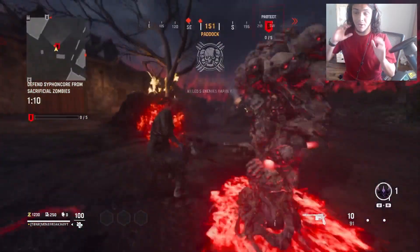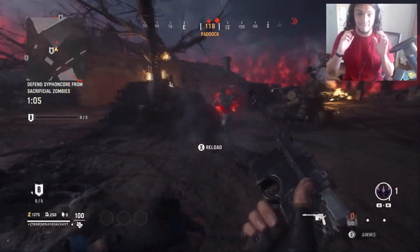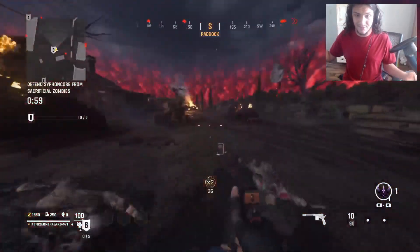Getting into it, there are five different portals: Purge, Blitz, Transmits, Harvest, Sacrifice, and Void. Void you get later in the game so we're not really going to talk about that much. Sacrifice no one really cares about because it doesn't give that much XP.